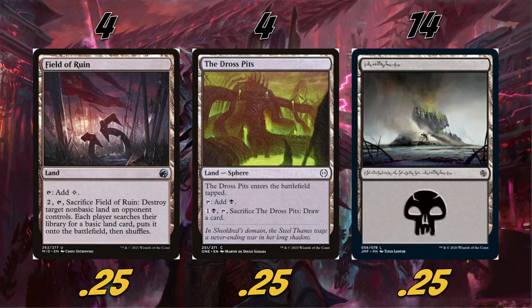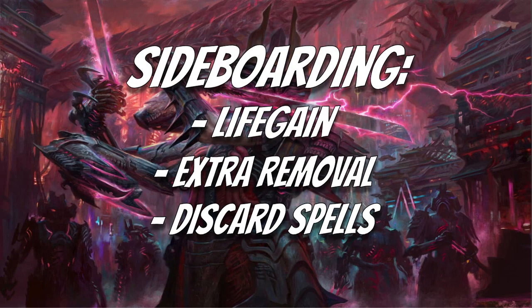We're also playing fourteen basic Swamps. As our spicy basic land of the day, I decided to play the cool Phyrexian ones from Jumpstart. If you look way in the background, there's a Phyrexian — I believe that's Obliterator, not Phyrexian Negator. I think it's Phyrexian Obliterator all the way in the background, which is really sweet. I think this is one of the first cards they did with Phyrexian text, before Phyrexia: All Will Be One, so it's a very cool Swamp.